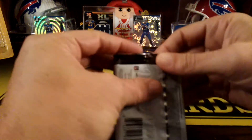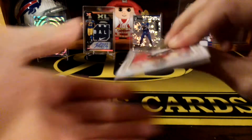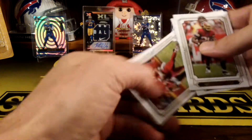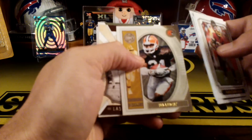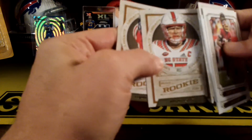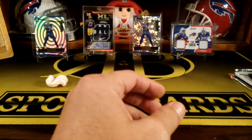We'll go with a pack of Legacy. We got Adrian Peterson, Jared Goff, Dak Prescott, Patrick Mahomes, Eric McCaffrey, Jim Brown, Ryan Finley, and AJ Brown rookie. Nothing too crazy — not even any numbered cards or anything in there.